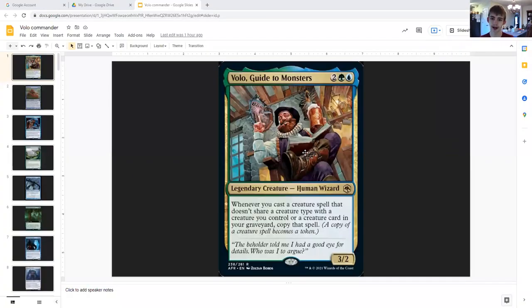Hey guys, what's going on, it's Counter Spell Hater here, back with another EDH video. Today we're taking a look at Volo, Guide to Monsters. So what is this? Well, for two generic, green and blue, we have a legendary creature wizard. Whenever you cast a creature spell that doesn't share a creature type with a creature you control or a creature card in your graveyard, copy that spell — the copy becomes a token.